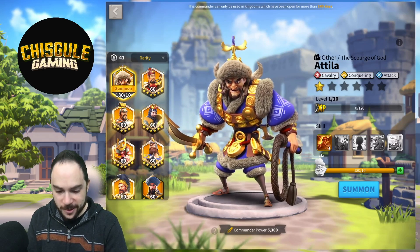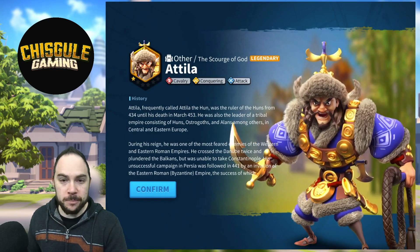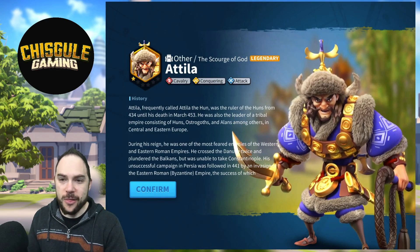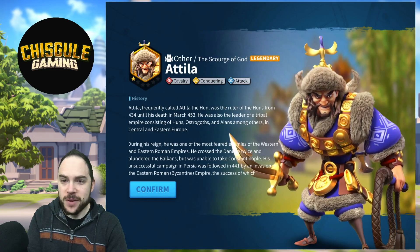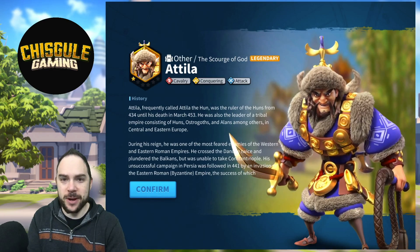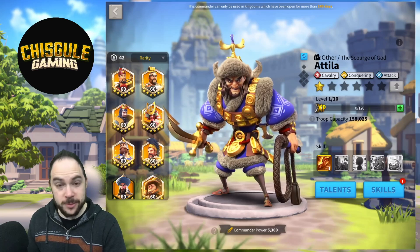Let's summon Attila. Here we go, we're unlocking this sweet commander. Boom — Attila the Hun. The graphics on this commander look so good. I feel like it's just night and day compared to the first legendary commanders in Rise of Kingdoms.